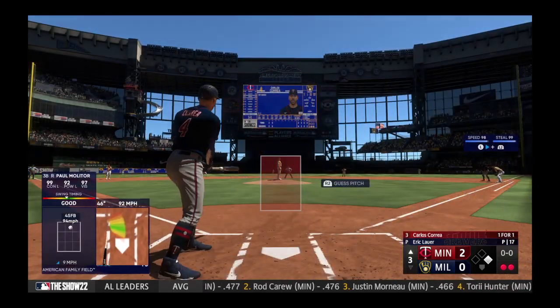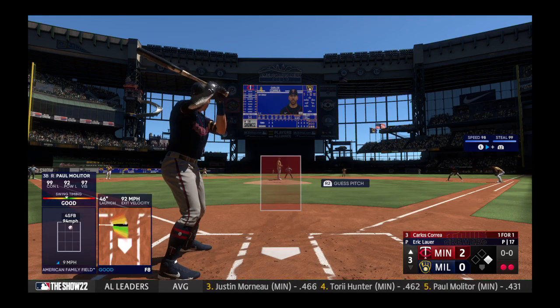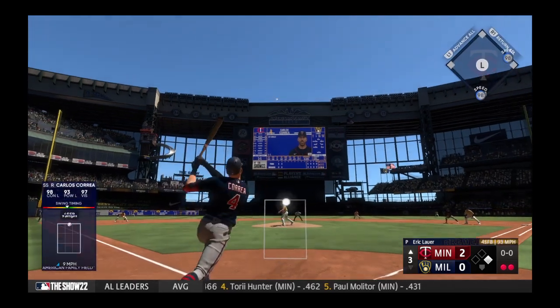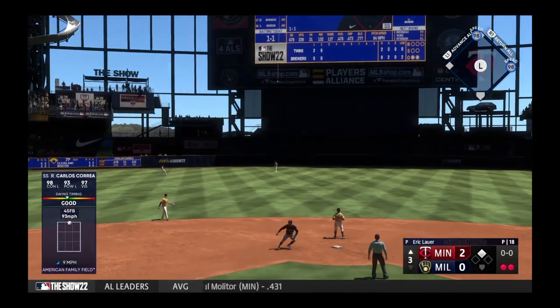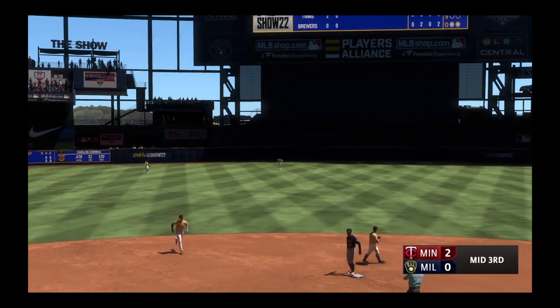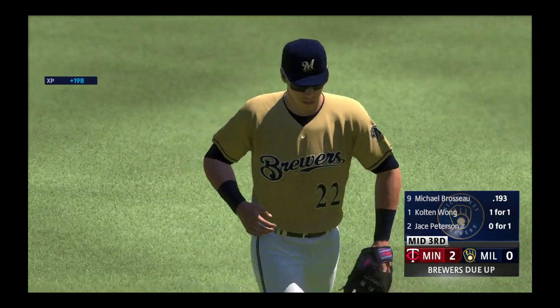Man at first — here's a big power threat, Carlos Correa. Right now the leading RBI man in the American League, he's been huge this season. That's out to center field, and that is the inning. Twins wind up stranding one — they're up two-nothing.